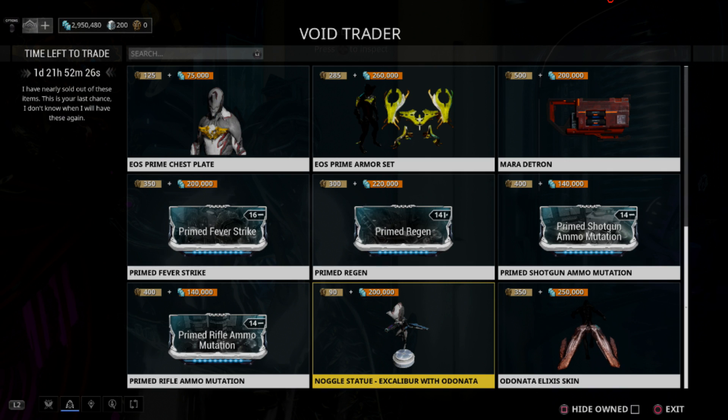Primed Regen is used on every single sentinel in the game — it's a strict upgrade, no real reason not to get this unless you're not using sentinels. Shotgun Ammo Mutation: only if you're really in love with the Kohm. Primed Rifle Ammo Mutation: any rifle worth using can be supplemented ammo-wise just by using Carrier, so probably go with that instead — but pick it up for collector's purposes if you want.